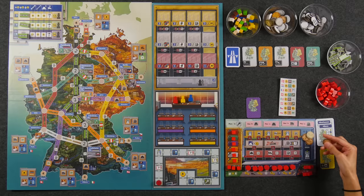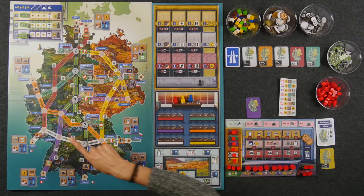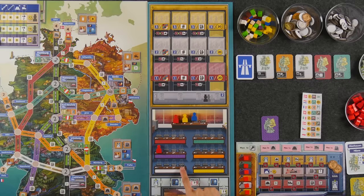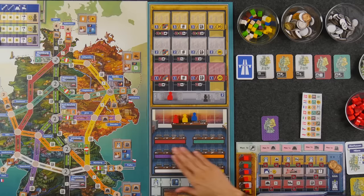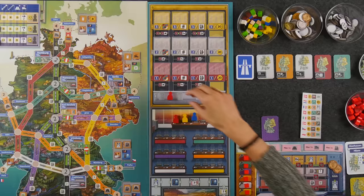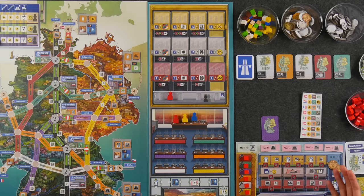After placing a road section and paying the cost, you get to place out one of your employees in the construction office of that corresponding network at the very leftmost spot. The number of seats available is dependent on player count — for a three-player game, the numbered four seats will not be available. If ever all seats are filled and you have to place another employee in that same construction office, the leftmost employee gets bumped out into the lobby, and all other employees slide down. This is one of the most important parts of the entire game, because at the very end of the game, for each employee in the lobby you score two points. What you really want is to promote these employees into the different departments, which requires bonus actions that allow you to promote your employee.